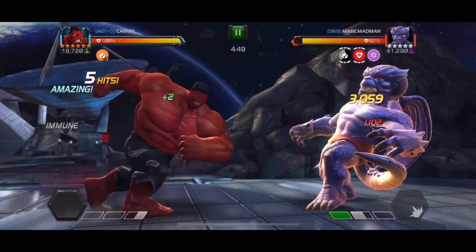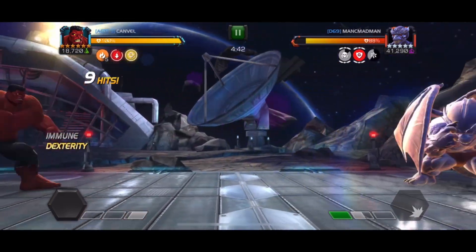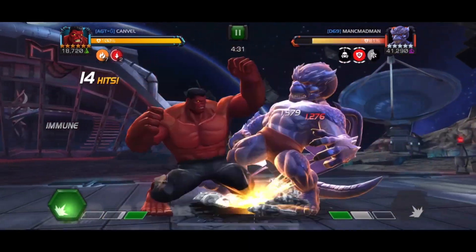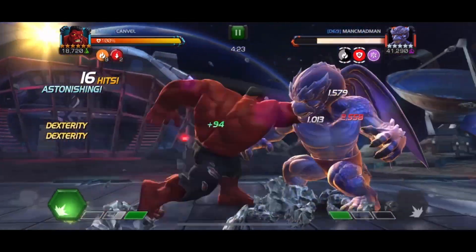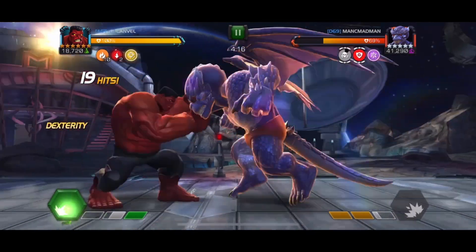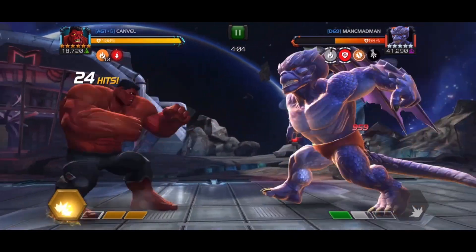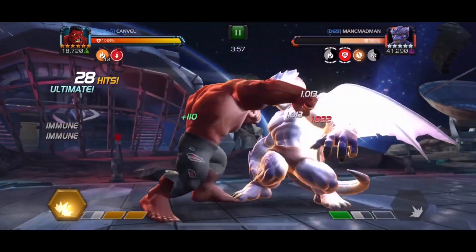As always, we are removing Incinerate and Poison debuffs for Heat Charges, and blocking one of his hits to remove his power charge. Inaptitude makes us heal some HP. Bad timing on a few exchanges. One more SP1, and we are about to fill our SP bar — the SP bar is going to save me.